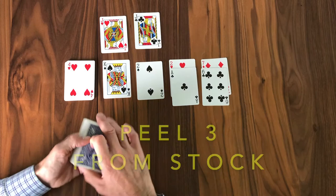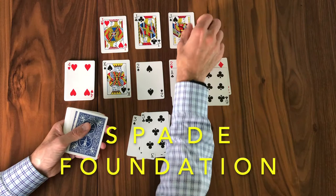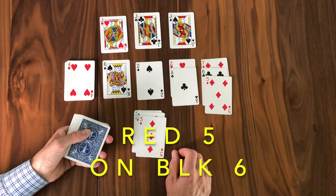Go ahead and put that black six on a red seven and let's peel off three more cards. Here's a three of spades — nothing really we can do there. We have that jack of spades and now our spade foundation has been established. We're looking for queens to place on top of those jacks. Three more cards gives us a red five — perfect, red five on a black six, that works just fine.